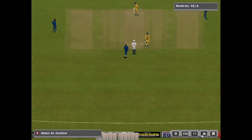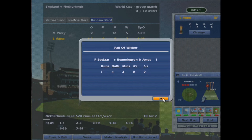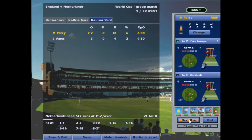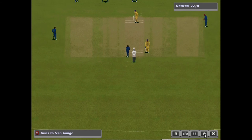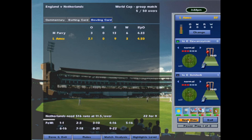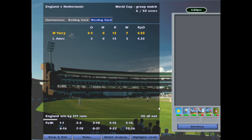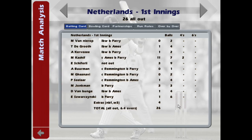Now Aims is getting into the action — caught at first slip. Peter Sailor — happy retirement sir, but you are out. Mark Jonkman clean bowled, wanders off. Parry has his sixth from 2.2 overs — unprecedented. Aims back in, finger goes up once again. Nine wickets down. And that's it — Swazinski is gone. Netherlands are all out for 26. England win by 511 runs — a monumental world record.